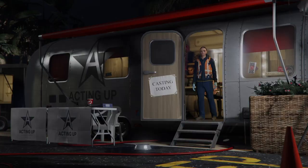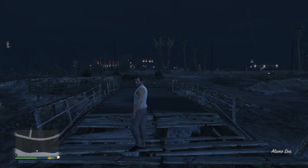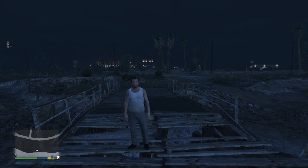Once you have your online character shortlisted, back out and go down to exit to story mode. Once we're in story mode, we're now going to start up an invite-only session.